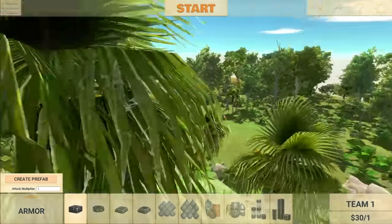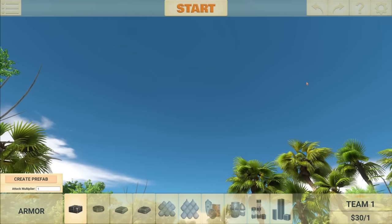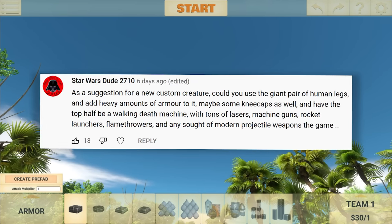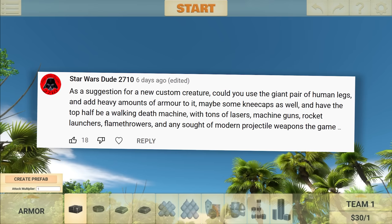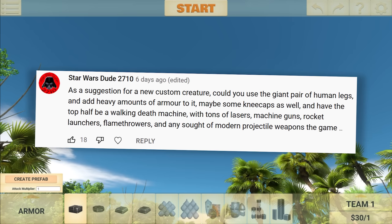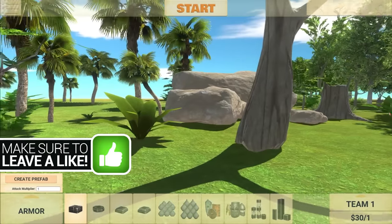Welcome back to Animal Revolt Battle Simulator. You might be wondering why there are some human legs right here — let me explain. The first suggestion says: for a new custom creature, could you use a giant pair of human legs, add heavy amounts of armor, maybe some kneecaps, and have the top half be a walking death machine with tons of lasers, machine guns, rocket launchers, flamethrowers, and any sort of modern projectile weapons in the game. Yeah, pretty long suggestion.